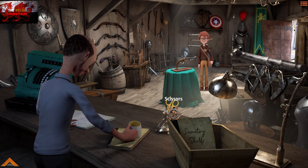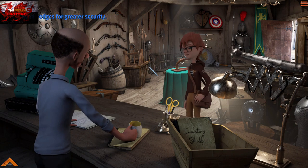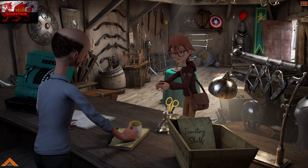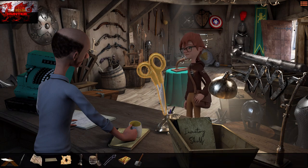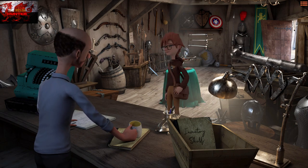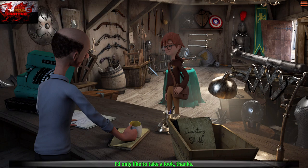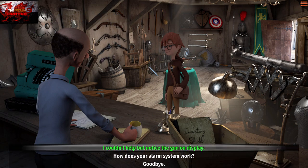Press the A button on the scissors. The shop owner is letting us borrow his round-tip scissors. Interact with the armorer and smash through the rest of the dialogue. When done, we will come back. Head to the right and then right again through the archway to come to the music store.